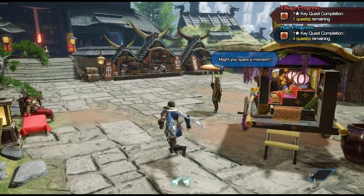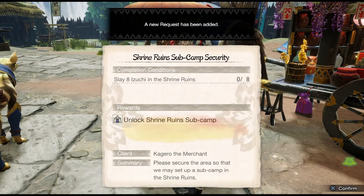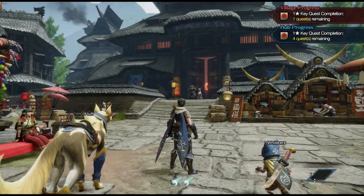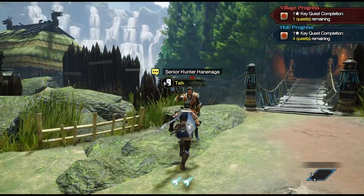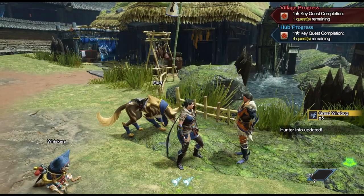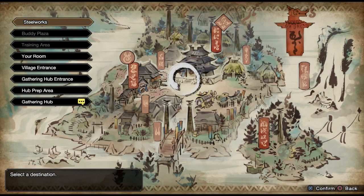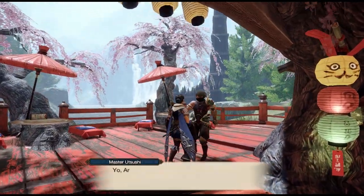Moving on to tip number two: talk to people. In the village, people will sometimes have little speech bubbles above them, which means they have something important to say. This will normally give you a new quest to complete, and for the most part those quests will unlock special features — ranging from new weapons to extra bits and bobs for your Argosy. Make sure to check your quests and tick off all of the ones that unlock new things for you to do.